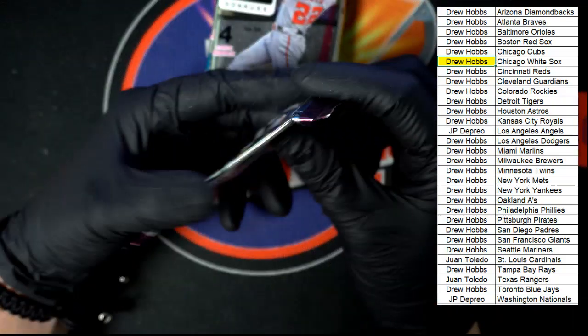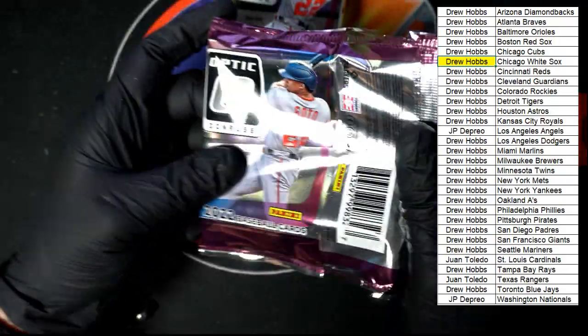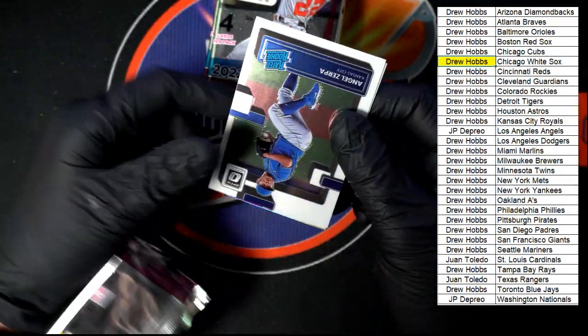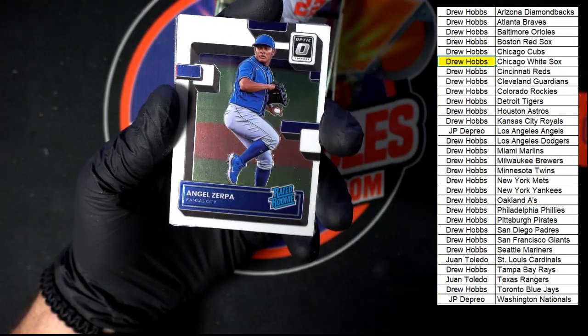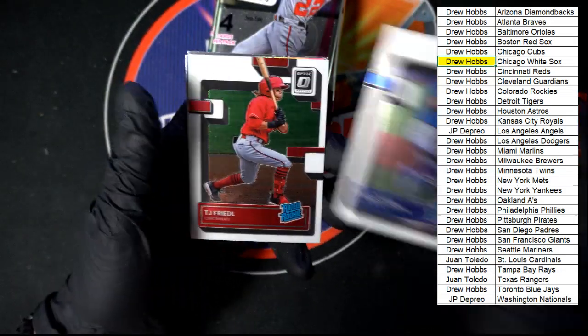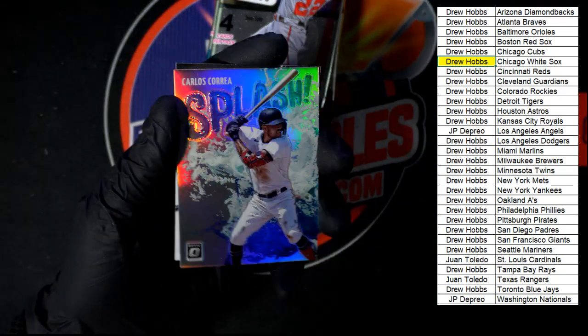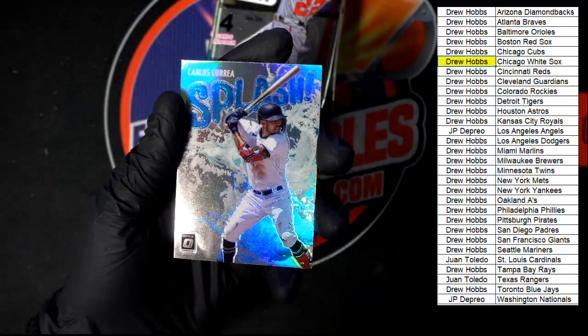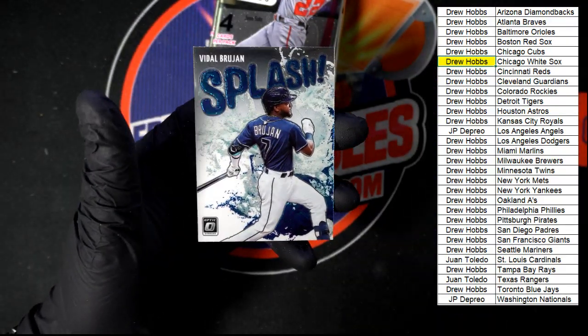Next pack. Angel Perez — nope, that's not Perez, that's Zerpa, Kansas City. You can tell I don't read well upside down. TJ Friedle Rated Rookie for Cincinnati. Nice Correa Splash right there. And Vidal Brujan Splash right behind it.